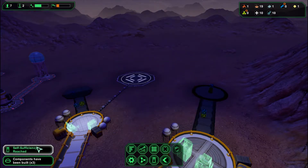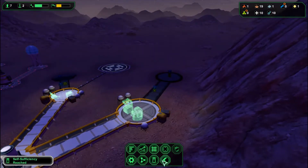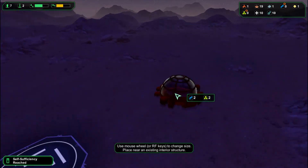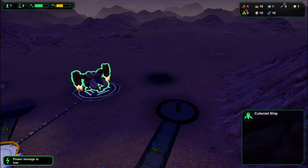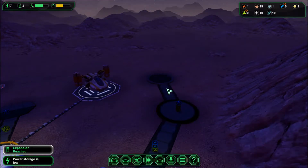It looks like I just completed a milestone — self-sufficiency reached! He's carrying all the stuff in there. I'm going to build a colonist ship — that's a shuttle that just lands here and picks up colonists.